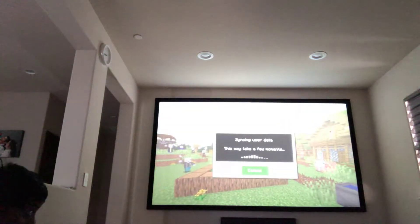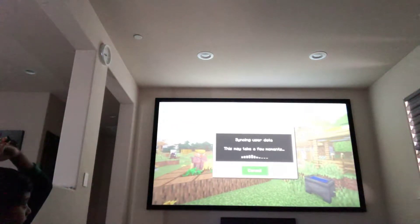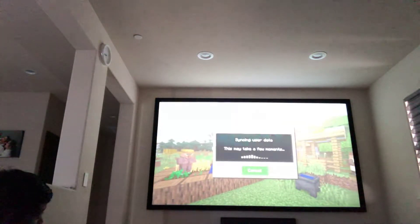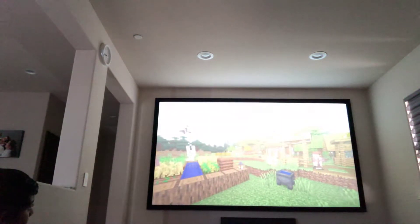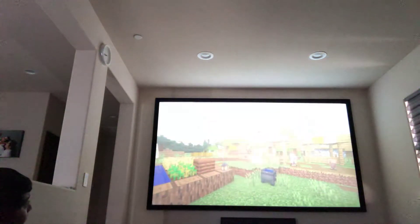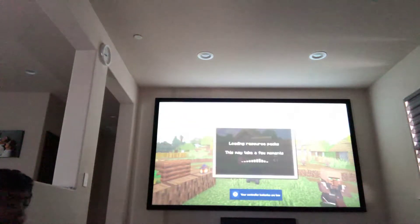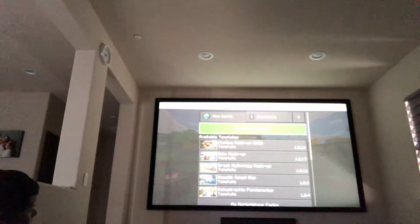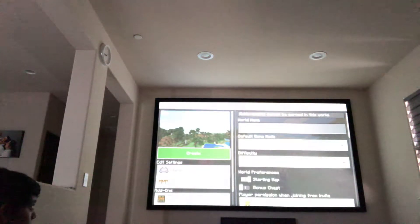Let's walk into the world pretty quick. Let's create a new world — just go to creative game mode — and create the world. You don't have to name it because I'm just showing you guys what we could do in order to make the video.